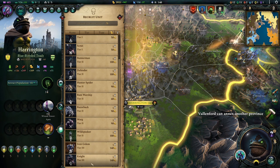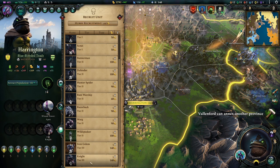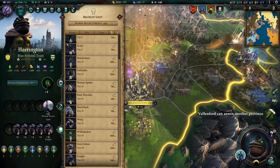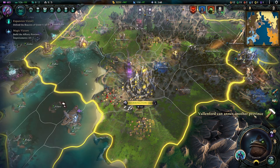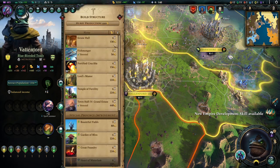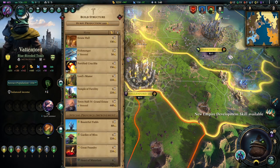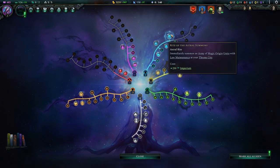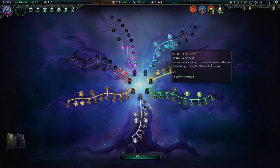Especially if we can find things that don't cost too much mana - oh, knights! Let's just build a whole bunch of knights. Let's just keep building those boys - just a whole army of knights. Army of magic origin - casting a combat spell reduces the cost of all other combat spells at the same time by 25%. Yes, sure - I will take that.